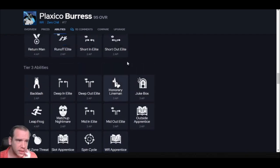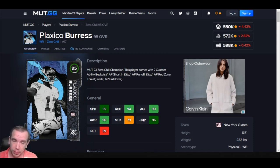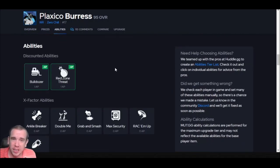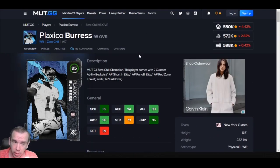Number 10 is going to be Plaxico Burress. Brand new card. He's huge at 6'5" — his build is big on the game. 95 speed, 94 acceleration. That's pretty fast and he can jump. But that's kind of where it ends with this card, because he doesn't get any good abilities. What is Bulldozer and Red Zone Threat? Don't ever waste AP on that. I truck people with Calvin on my team right now — I run over corners and safeties.